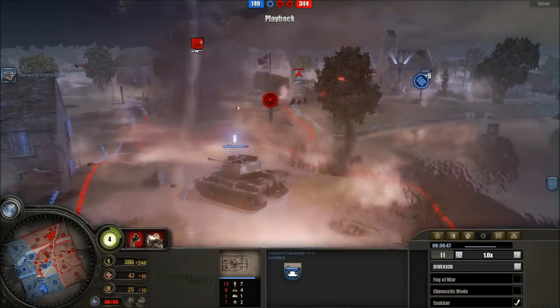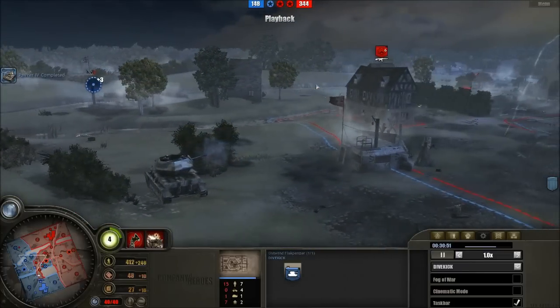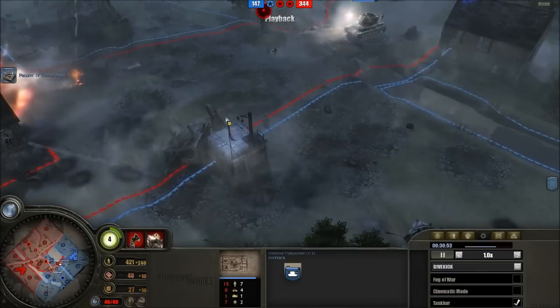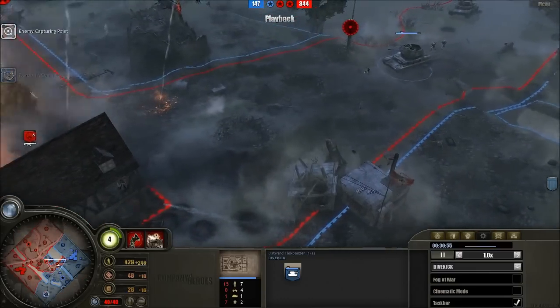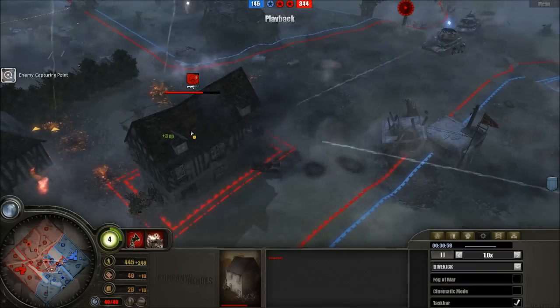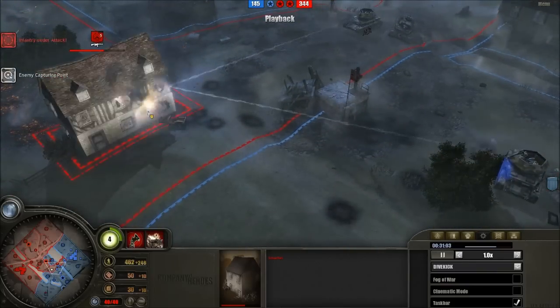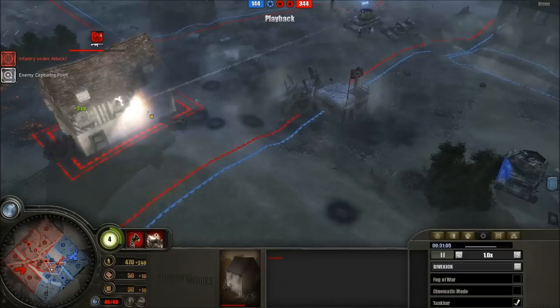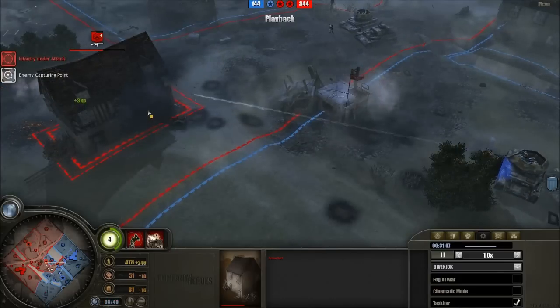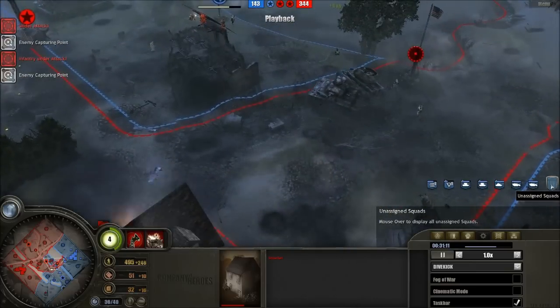Divekick is now going for the Panzerkampfwagen. Anti-tank gun firing away, MG opening up on the Rangers. More artillery right here on this clumped-up force — again, you have to be careful about that, it presents a nice artillery target. Divekick gets very lucky — he could easily have lost both units at the same time to one excellently placed shell. Ostwind moves up on the flank. Anti-tank gun has been cleared. The second Ostwind could move in now. Rangers holding up, but they need to get out — they cannot hold out.